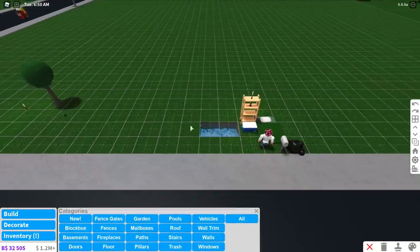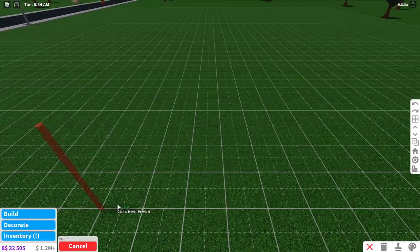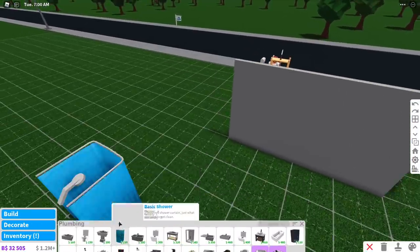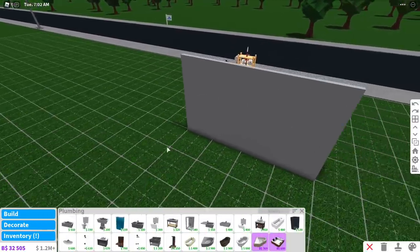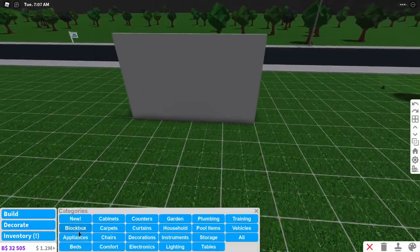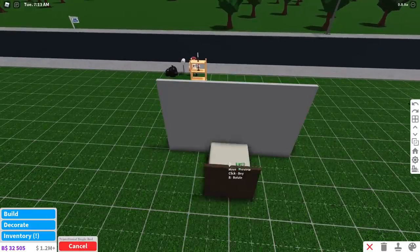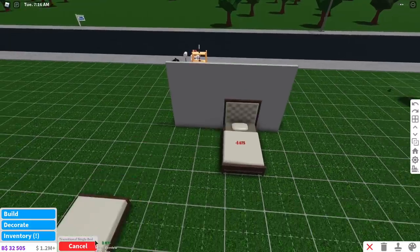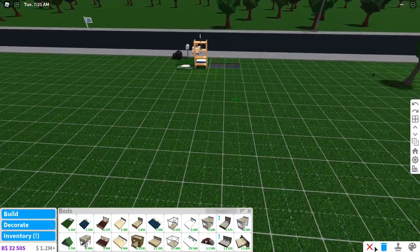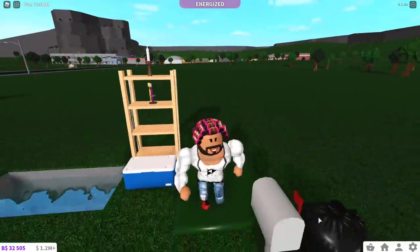If you want to build a house, think about what you really need. Do you really need a sink in both your kitchen and bathroom? Do you need a toilet and a shower, or just one item for hygiene? Do you need both a couch and a bed, or can you just use a bed for energy? Or alternatively, skip the bed and use a couch while watching TV. Thinking about what you actually need saves you on bills.